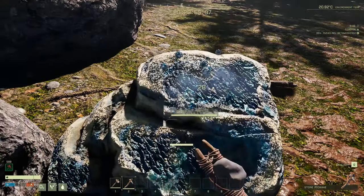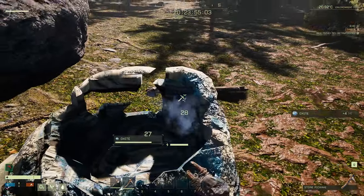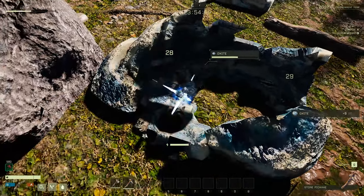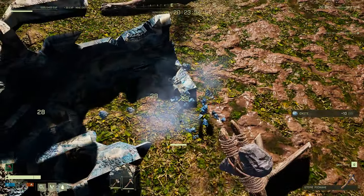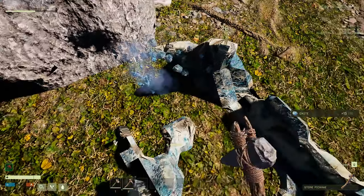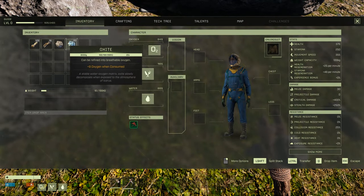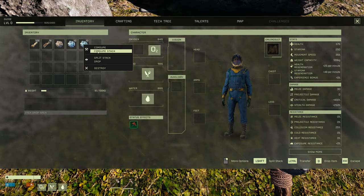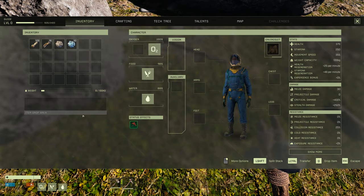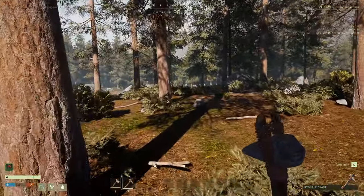Then you get these oxide rocks that you're just going to process. You can split the stack and consume it for oxygen. Just consume the stack to get your oxygen up. And as I say, we want to go west.